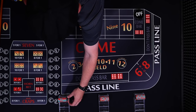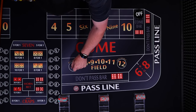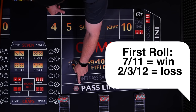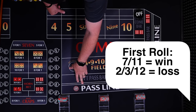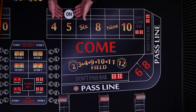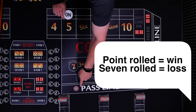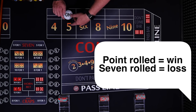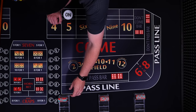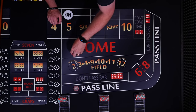The most common bet: the pass line. This player is going to put $10 on the pass line. When the puck is off, a 7 or 11 will win, and 2, 3, and 12 will lose. Any other number that rolls becomes the point. Let's say it's the 5 that rolls. Now the pass line wins with the roll of 5, but loses with the roll of the 7. This player is going to make one more bet — we're going to take another $10 and make a come bet.